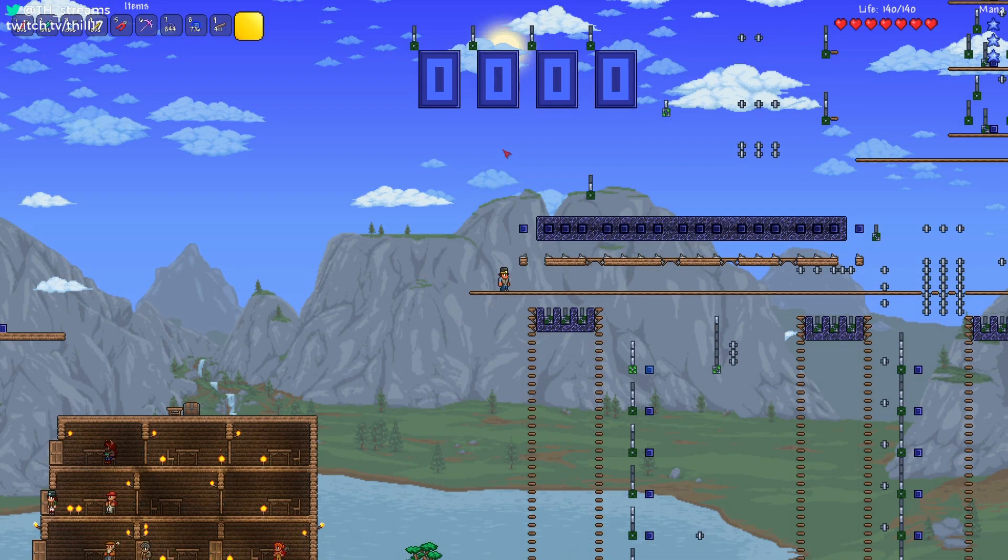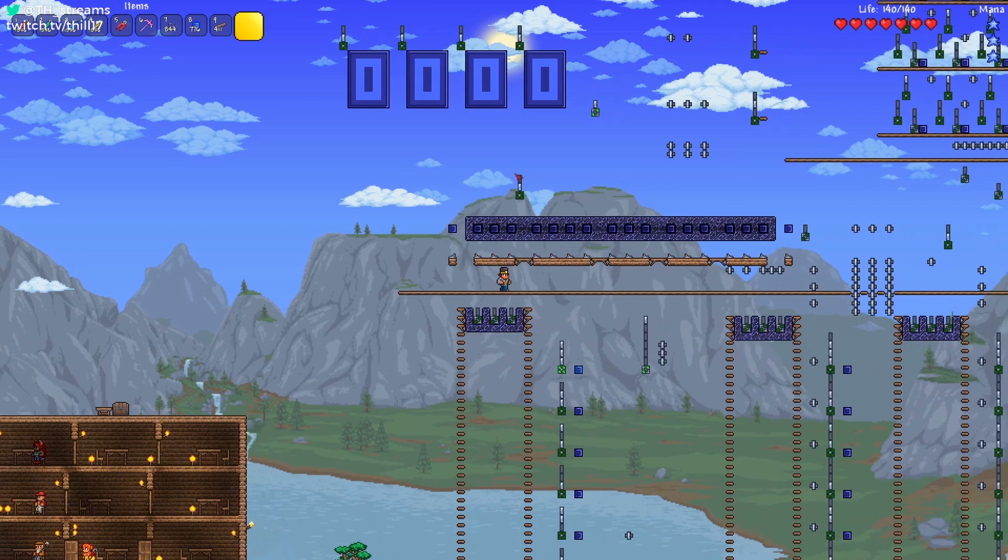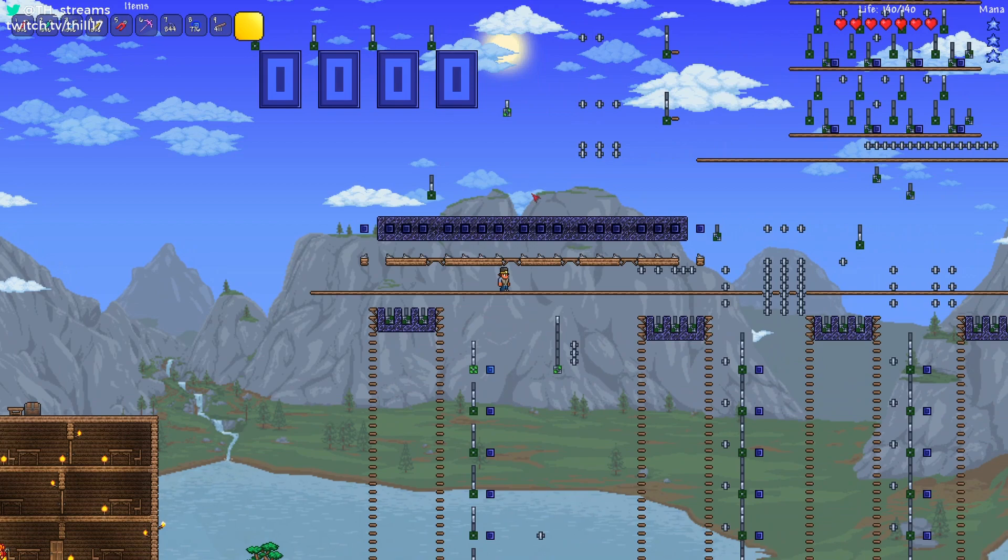Hello everyone and welcome to the Terraria RISC computer explanation video. This took quite a while to make — partially because we kept getting sidetracked — but it was about 18 hours of build time and roughly 16,000 wires individually placed. There's a lot to discuss, so let's hop right in.